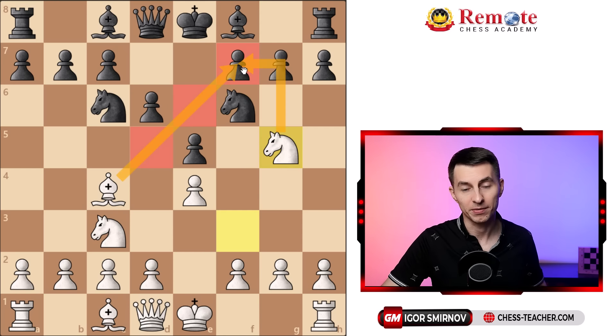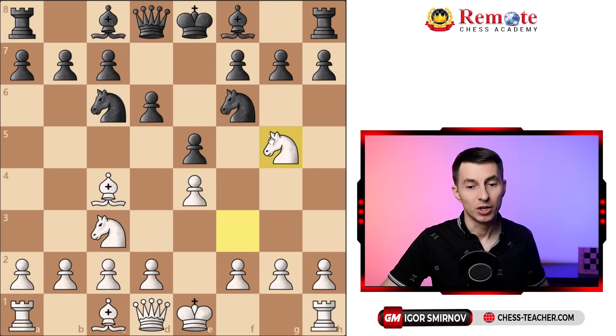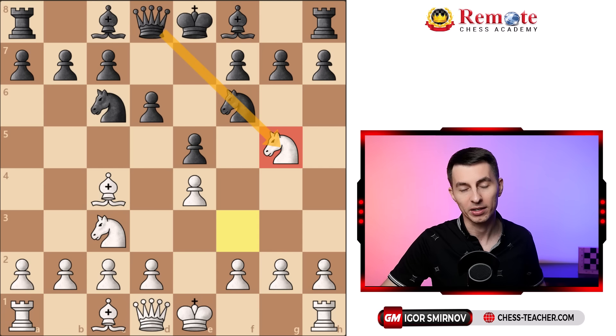That blunders the move knight to g5, and now you team up against the pawn on f7. There is no way for black to block, therefore they find themselves in a losing position just after five moves. Notice that once their knight is on f6, it blocks the diagonal for their queen, and that is why our move knight to g5 became possible.